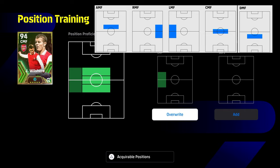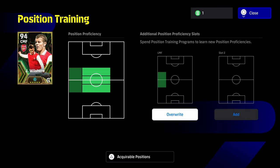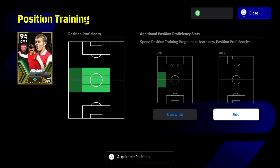From the acquirable positions, you won't be able to train Jack Wilshire as a goalkeeper or CF — only positions listed on the acquirable position guide, which you access by pressing triangle on PlayStation or Y on Xbox. That tells you exactly what positions you can spin with the tokens you have. We've got one token left on this page.